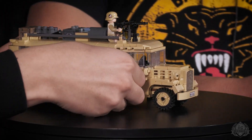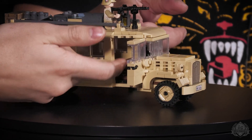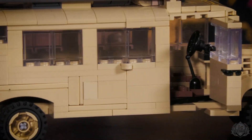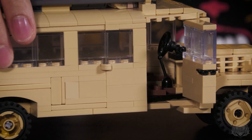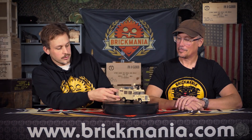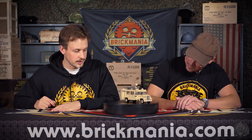Opening door on the front here — so this is like your main door where all the guys run in. Opening door in the back of course, so you guys can run out in the back. Opening door on the side — no restroom there, just a door, so all the guys can run out.